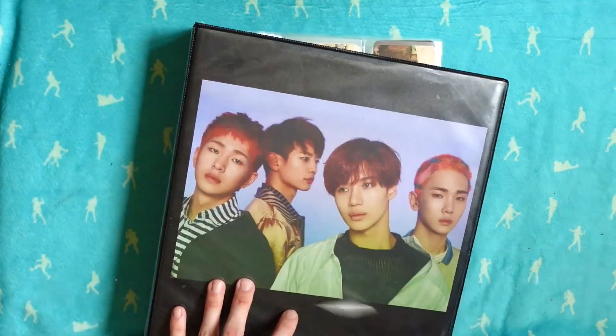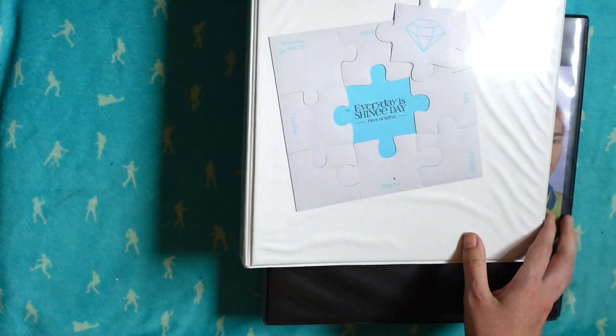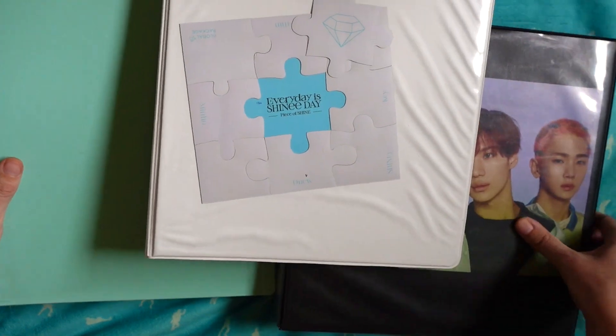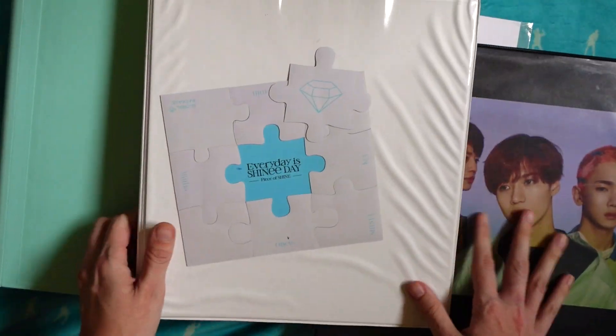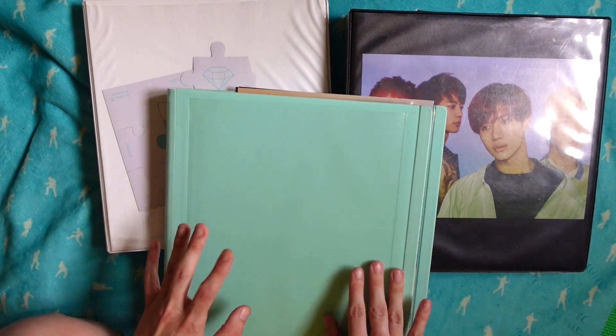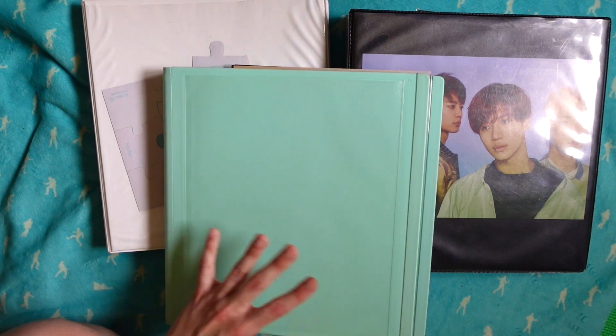I used to have all my photo cards in one binder. There's also a GOT7 Flight Log: Departure card - JB and Yugyeom who are my two biases - and some other GOT7 cards because I had a lot of GOT7 stuff in here at the time. And with that, that is my entire SHINee photo card collection. I have other cards but these are the ones I pay attention to most. Thank you so much for watching - this is probably a lengthy video because I talk too much, but I hope you enjoyed it.